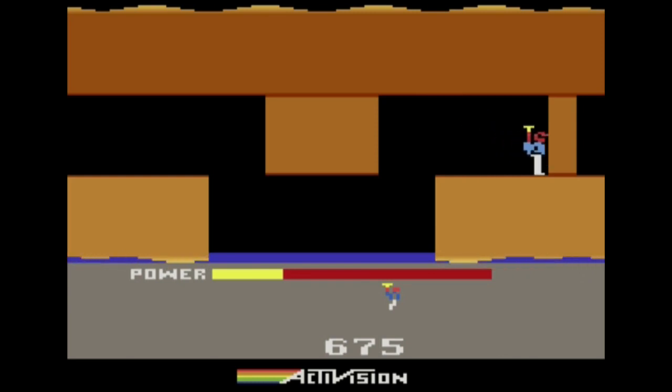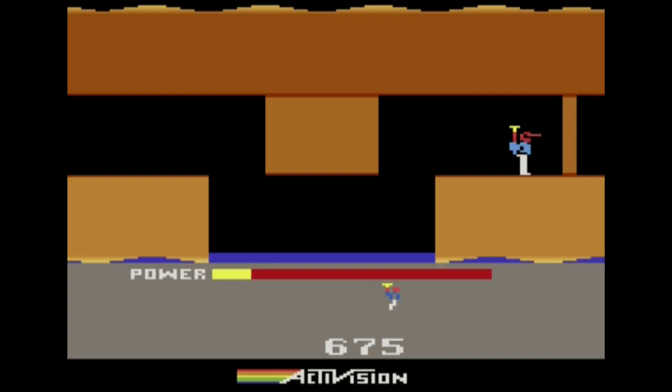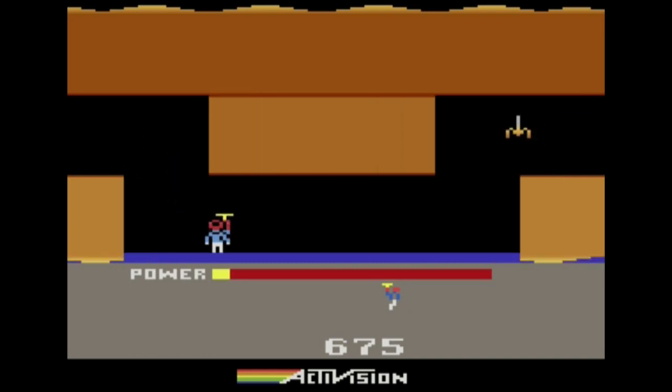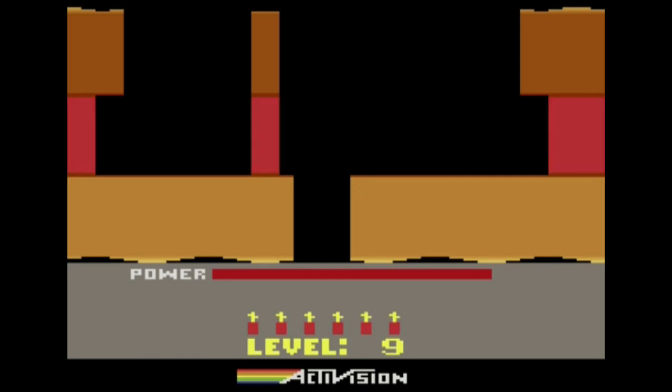We're totally going to run out of power here, but I hope the scientist is behind this wall. I don't think it uses more power to shoot — I think power just slowly runs down. Using my face lasers. Where are those lasers coming from in the context of this game? There's more! How could they do this to people? Where is the scientist? We ran out of power — I saw him, he was right there! You're kidding me.